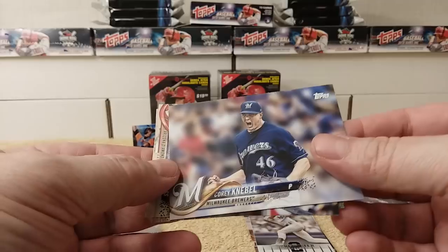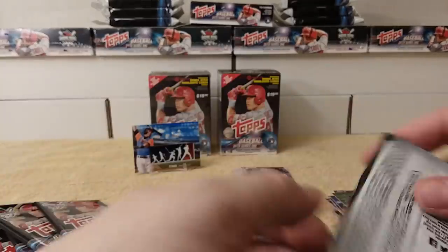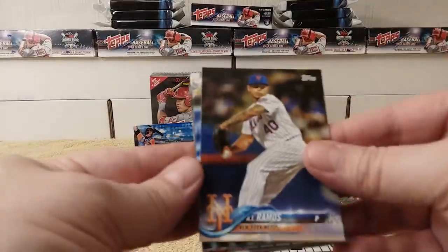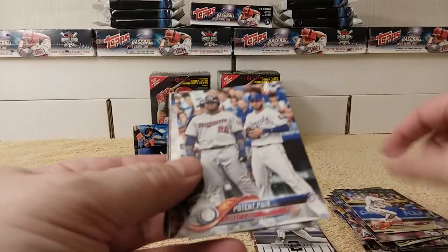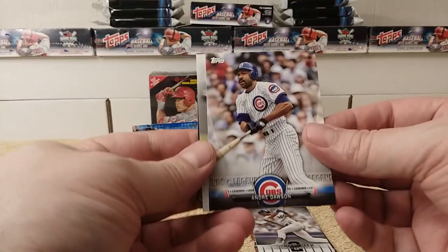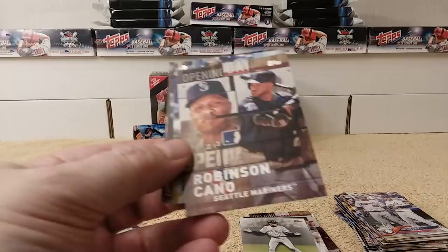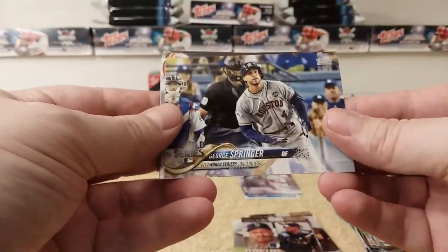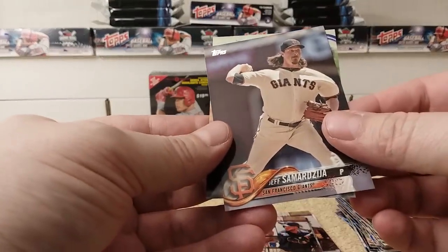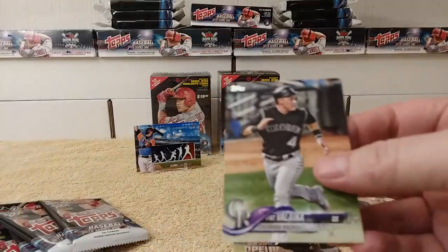Corey Knebel, Nick Ahmed, Byron Buxton — he's packing — A.J. Ramos, Brandon Drury, Puttin' Pair McGee and Hoss, Andre Dawson Legends card — cool! Derek Jeter Highlights card insert, Robinson Cano Opening Day card, George Springer, Lonnie Chisenhall, Jeff Samardzija. Pat Valaika rounds out that pack.